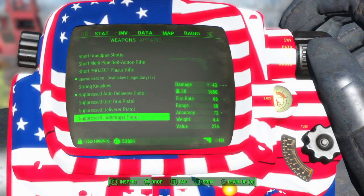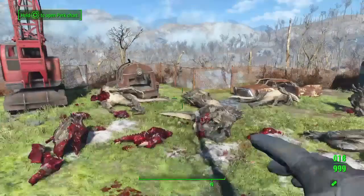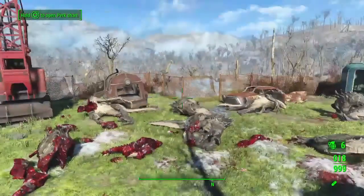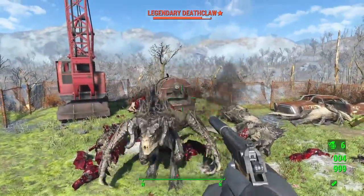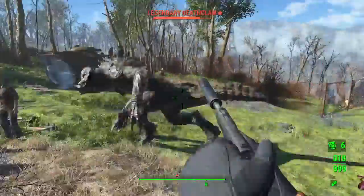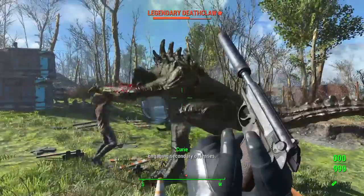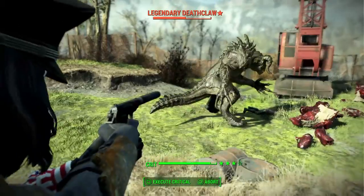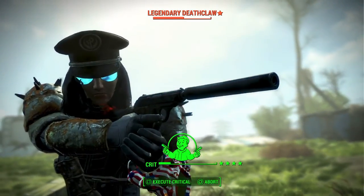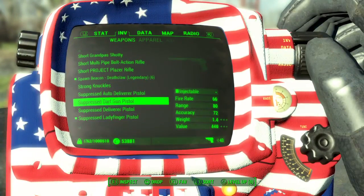Dart gun again. Deliverer — normal one. Suppressed ladyfinger pistol — I don't know what that means, but it shoots a .38. I think what it means is it has a faster fire rate. Holy crap — yeah, just a faster fire rate.